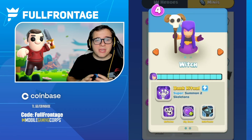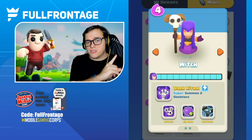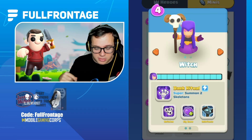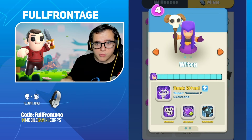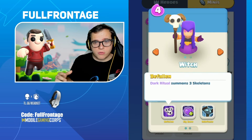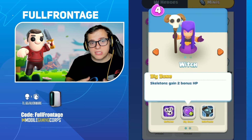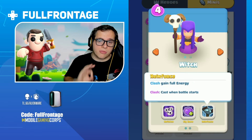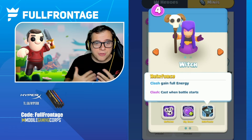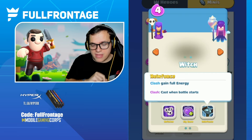Next up is the Witch — a four-cost unit. The Golden Giant is a three-cost unit for reference. The Witch has a base super called Dark Ritual where it summons two skeletons. Its one-star ability is Befallen, which makes Dark Ritual summon three skeletons. Its two-star ability is Big Bone, giving skeletons two bonus hit points. Its three-star ability is Reinforce — a clash ability that gives you full energy at the start of the match, so you can cast Dark Ritual right away.